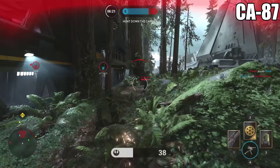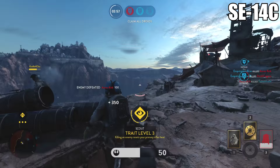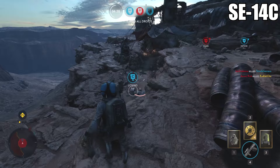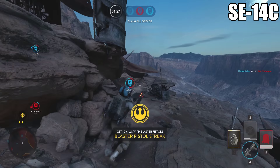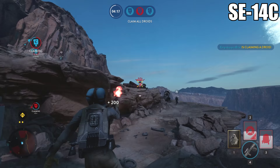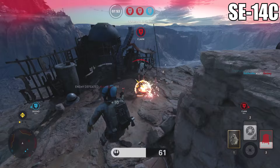Moving on to the final two pistols: the SE-14C and the DH-17. Like every pistol in the game, they're meant for close-quarter combat. The first time I read the description on the SE-14C — a five-burst weapon meant for up-close combat — I didn't think I'd like it. Surprisingly, I fell in love with this thing. In the right hands, it's amazing. Put two bursts into someone up close and they're dead — doesn't matter how good they are or where you shoot them. Of course it reduces damage significantly at long range, but as long as you close the gap, you're going to have a lot of fun.